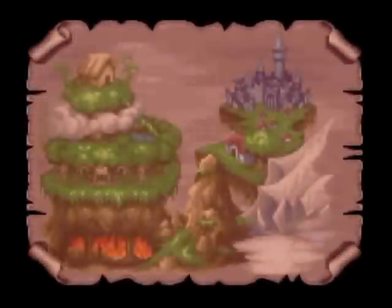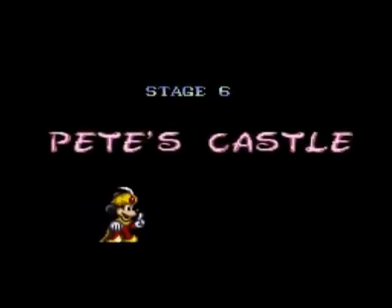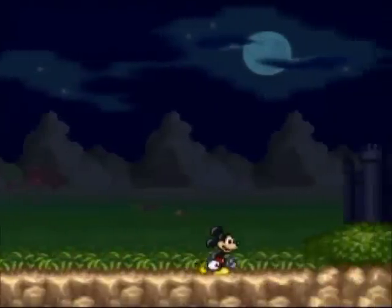Greetings ladies and gentlemen, and welcome to the fourth and final part of The Magical Quest starring Mickey Mouse for the Super Nintendo. We are entering the final stage of the game, Pete's Castle — or rather Emperor Pete's Castle, since that is the villain's name: Emperor Pete.